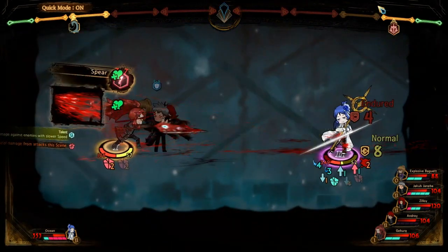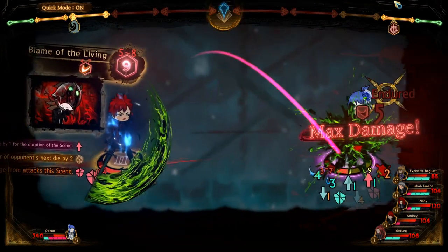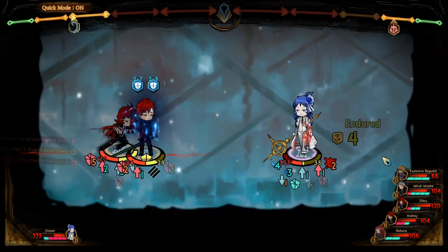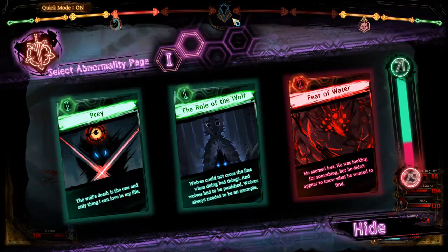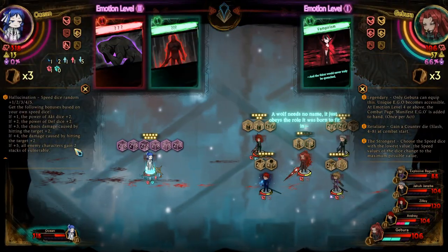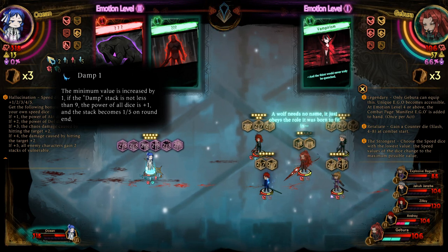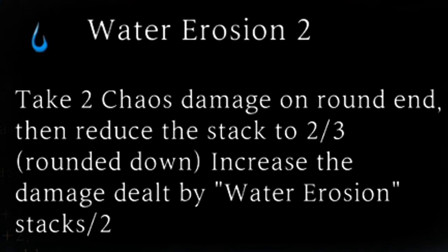That was a good one. We going to stagger them? That would really suck if you got staggered. I'm not even reading their effects — I will do that after this. Let me go ahead and read those right now before we decimate this person. For those who want to know what Damp means: the minimum value is increased by 1. If the Damp stack is not less than 9, the power of all dice is plus 1, and the stack becomes one-fifth on round end. Water Erosion: take 2 Chaos Damage on round end, then reduce the stack back to two-thirds rounded down. Increase the damage dealt by Water Erosion stacks by slash 2.